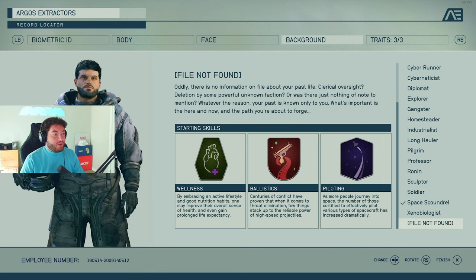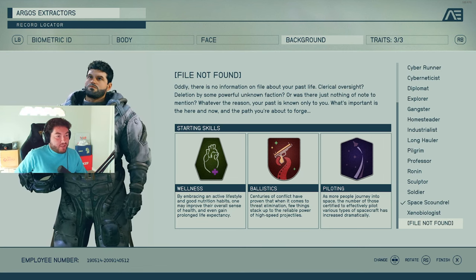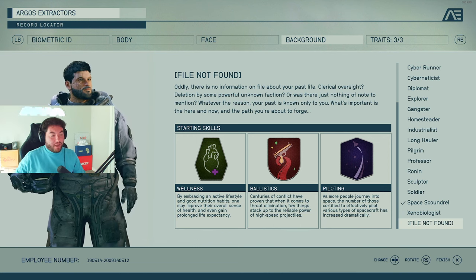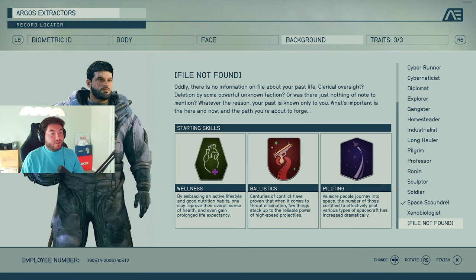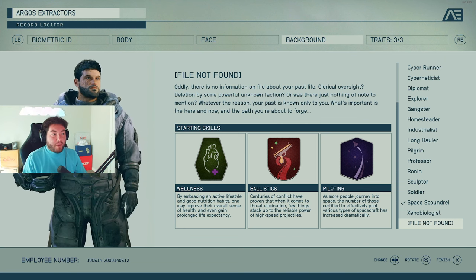The last background on the list is File Not Found — actually really cool. The paragraph basically says there's no information on file about your past life. It's great for wellness, ballistics — high-speed projectiles, most guns — and piloting. So it's kind of a mix, another one of those good overall packages. Something to consider.